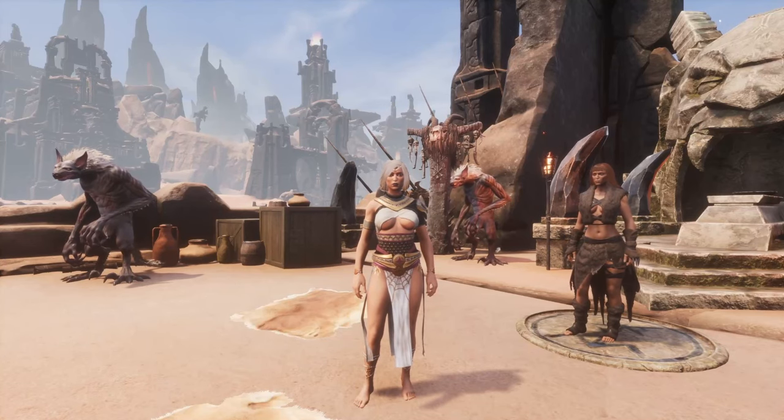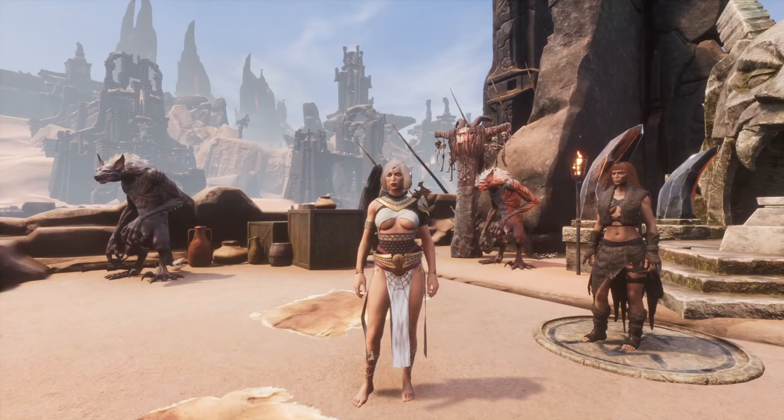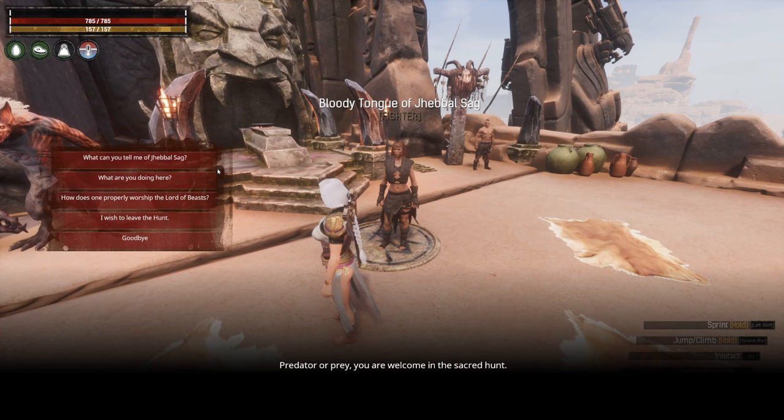The Great Hunt is one of Conan Exile's new temporary features added in Age of War Chapter Four. You may have noticed you've been attacked by hyenas, and when you kill them you can acquire some fangs, pouches, and other things. If you gather those fangs and head over to D8, right above where you enter into the Jebel Sag dungeon, you can talk to this person and get a story of what's happening here.